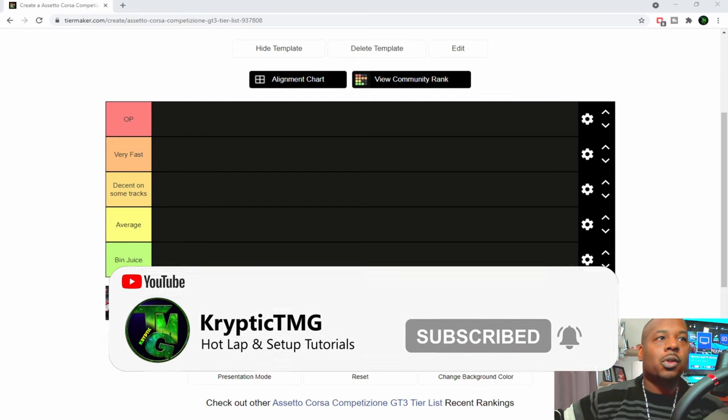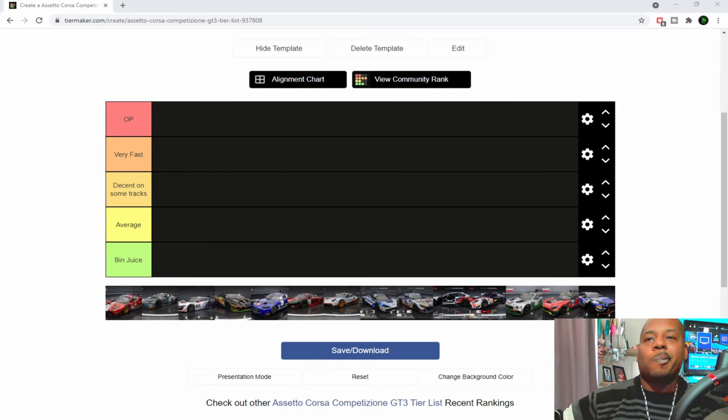We've got all the cars here. I did put the Jaguar in just because there's no Evo and some people might still take the Jag out at maybe Monza or something. I left in the old AMG with the new AMG as well because the old AMG is still pretty quick around some tracks. I'm going with the cars that are generally getting used at the moment.